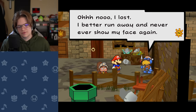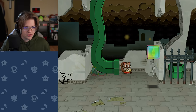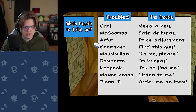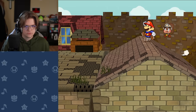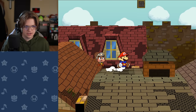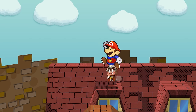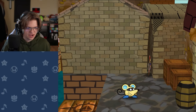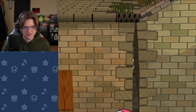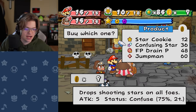Oh no, I lost. I better run away and never show my face again. Let's save my game — this might open up enough options that I could get further in the Pit. We're literally doing R&D as we go. This is all completely edited because I remember the guy was named Gloomther in the last video because he's a Gloomba. Look at that — we're exploring new territory. I've removed all the star pieces I know and love. A new star piece. What does this homie sell? He sells Jumpman — he's sold Jumpman this whole time.